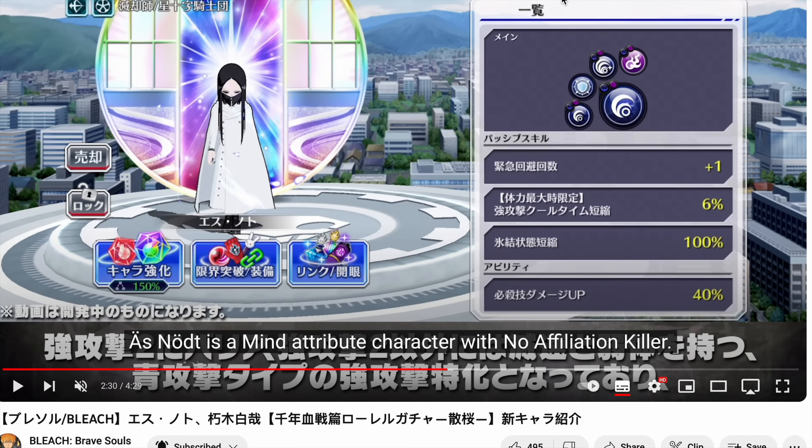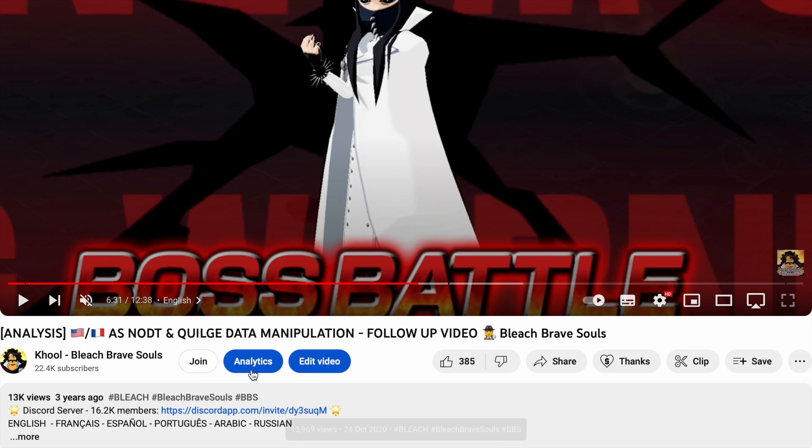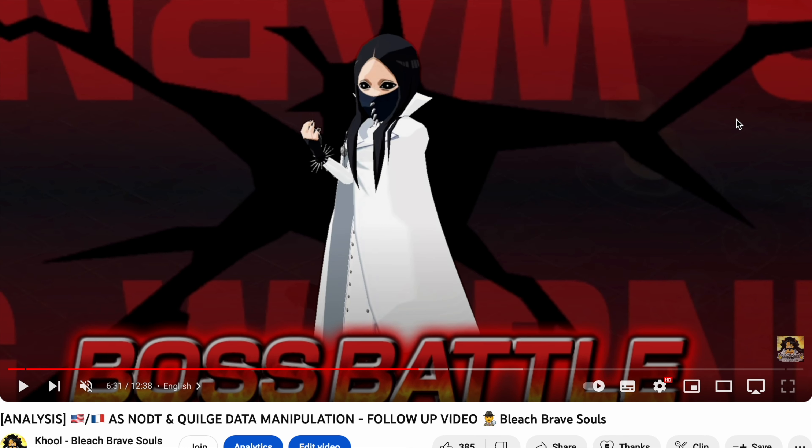Just this morning we've had the reveal of the mid-month banner featuring Aznutt and Byakuya. This is Aznutt from 2023, and this is Aznutt from three years ago. How is that possible? It turns out that K-Lab actually had a Thousand Year Blood War story mode in Bleach Souls, and this Aznutt was actually featured in it.